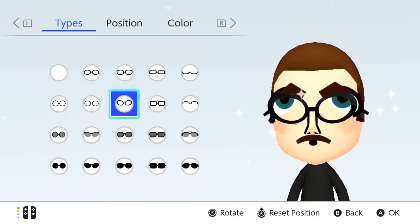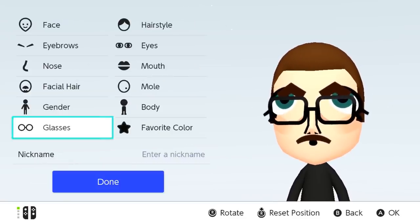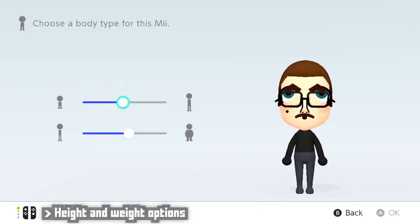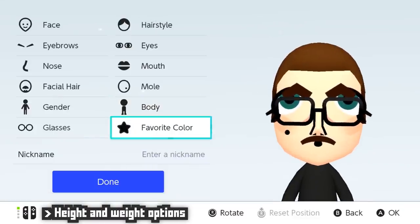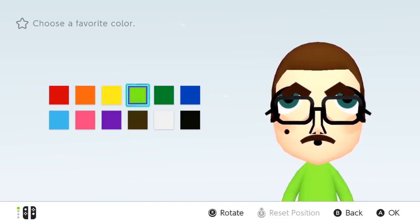In addition to that, you also have some minor accessories and characteristics like glasses and a single mole that you get to play with. You can also play with the Mii's body shape and size, and you can choose a favorite color for your Mii, which will determine their shirt color. Unfortunately, this option does not have a 'show more colors' option.